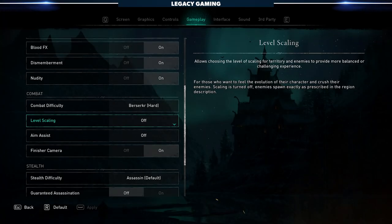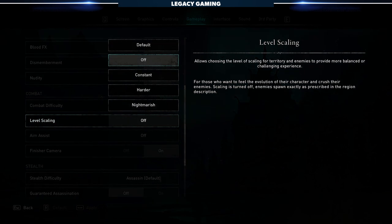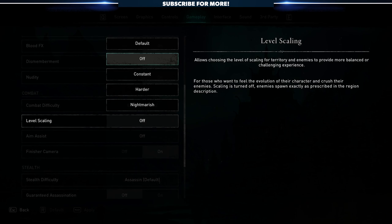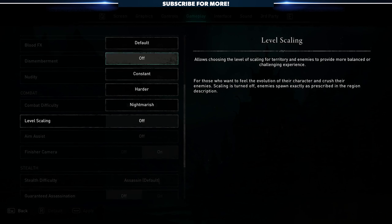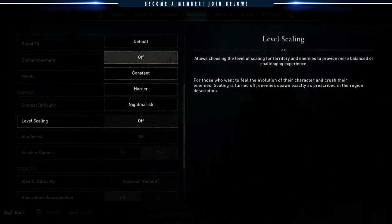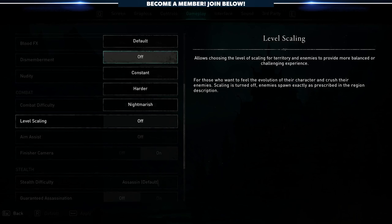So here's the trick. Using the new scaling difficulty system that Ubisoft introduced right before the Siege of Paris came out, you can basically turn that off and just blow through all of these missions very quickly. Again, this may not be for everybody, but it's something that I definitely did because I just didn't want to struggle or have any sort of resistance when I was doing the same mission over and over again.